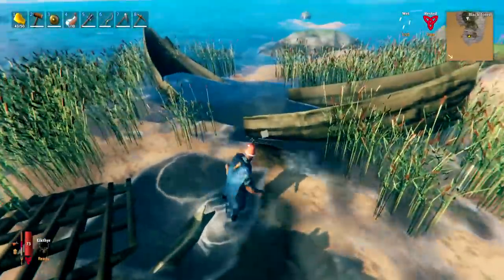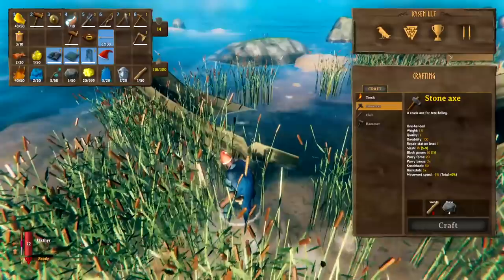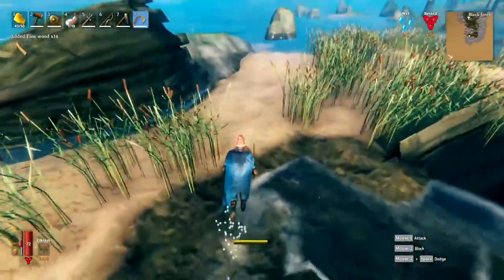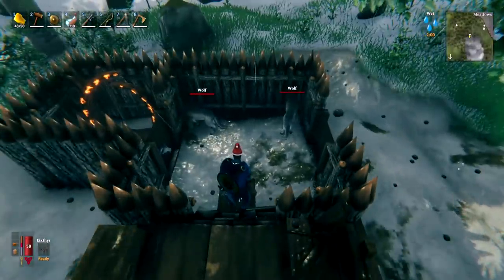When you stumble across shipwreck boats around the map, it's worth having a good look inside — sometimes you can find a treasure chest. Also, if you destroy them (which you can do with just a flint axe), you can get some fine wood out of them. This can be a way of getting fine wood before you would otherwise be able to.